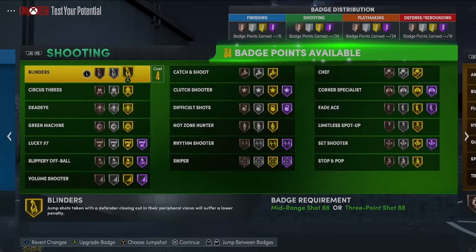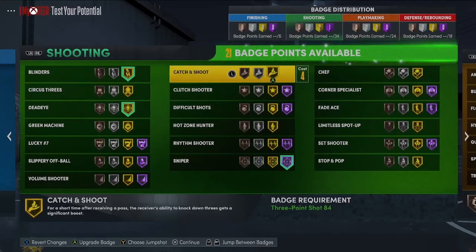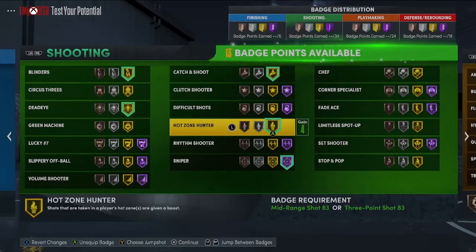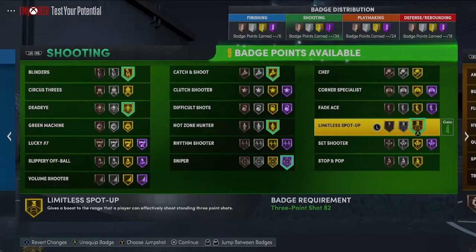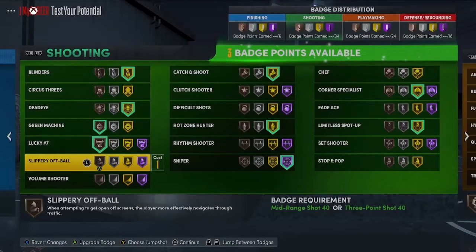For shooting badges: gold blinders, gold deadeye (jedi sniper) — in my opinion that should always be Hall of Fame or as high as you can go, it's the best shooting badge in the game. Catch and shoot I'm going gold, hot zone hunter gold, limitless spot-up gold, corner specialist gold, then bronze green machine, bronze lucky seven, and gold slippery off-ball. We have 34 shooting badges so there's a lot to play with — you could also try stop and pop, fade away, circus, or freeze.